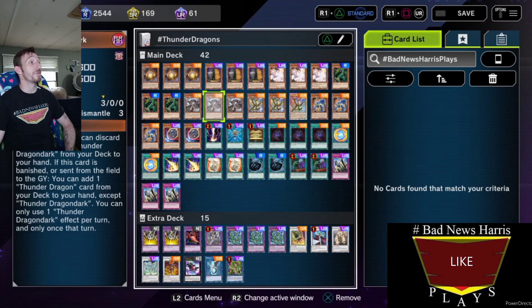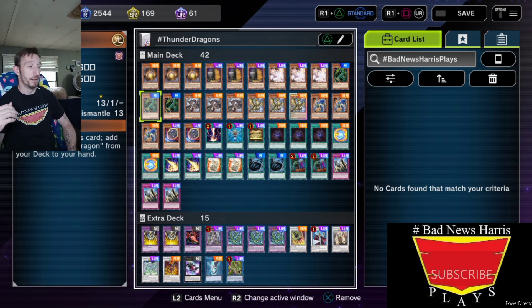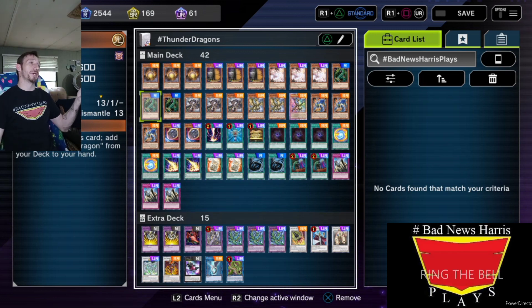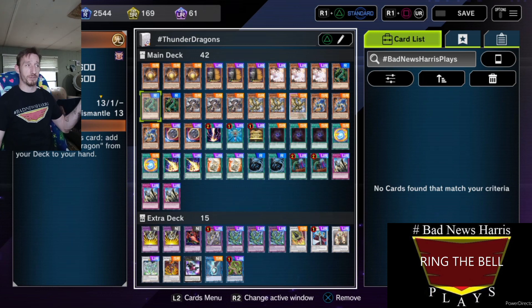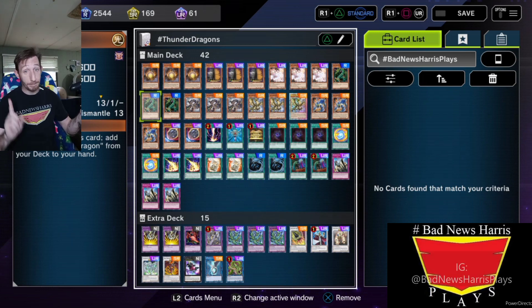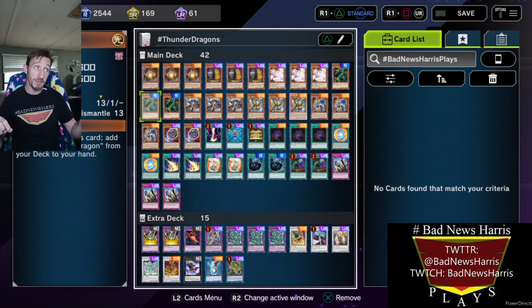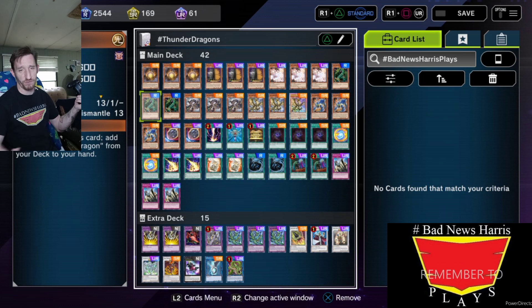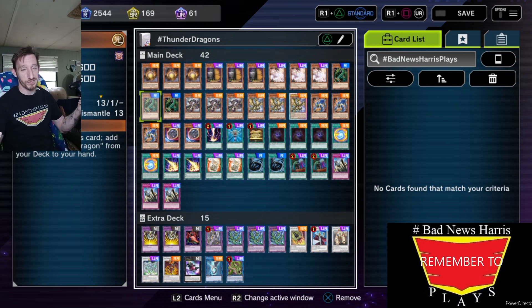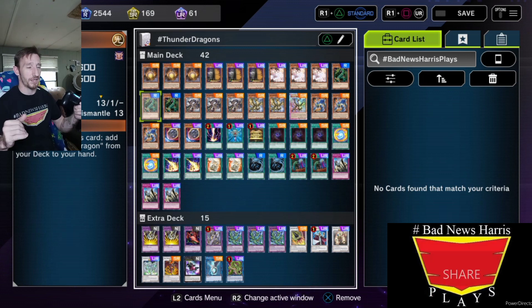We'll start off with the base of the deck since it is Thunder Dragon — triple Thunder Dragons, of course. I'm not sure how many other Thunder Dragon players there are out there still, but personally I love the strategy of just pitching one at a time, mostly to bait out either a Maxx C or an Ash Blossom. Mostly Maxx C, because whenever I pitch one for a Maxx C, I just stop. Makes things a lot more fun on my part.